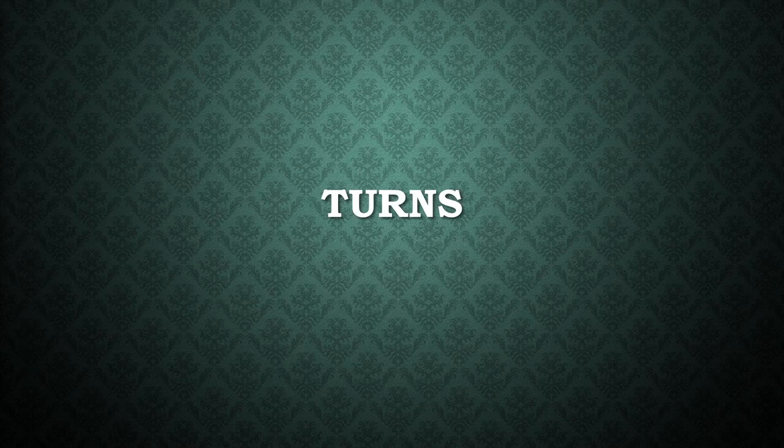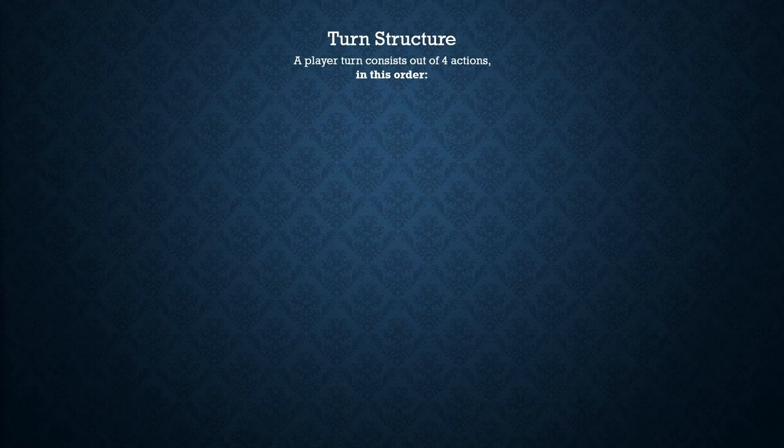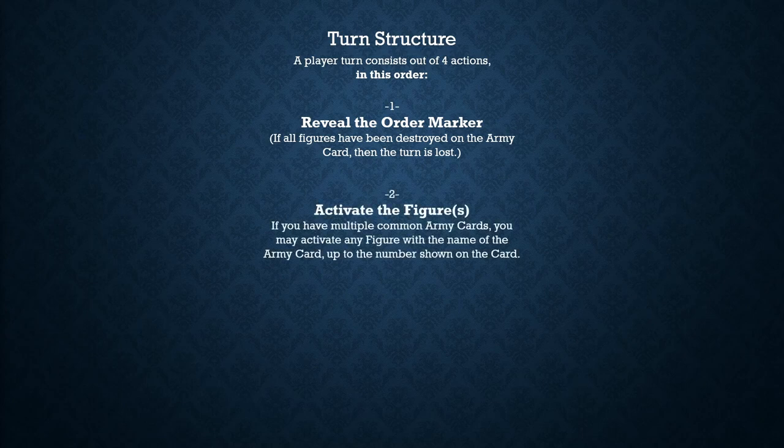How do you take a turn with one of your figures? Your turn consists of four actions that take place in a very specific order. First, you reveal your order marker. Keep in mind that if all the figures associated with a specific army card have been destroyed and are off the battlefield, your turn will be lost. So be very careful putting down order markers on figures that might die soon. Second, if you still have figures left on a card that you just had an order marker revealed on, you get to activate them.